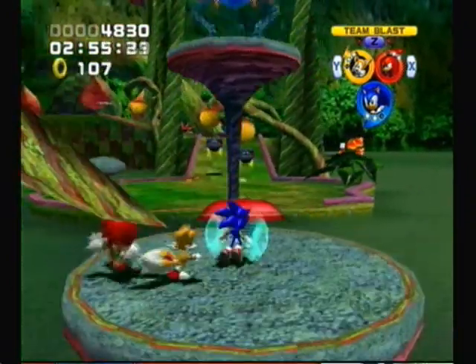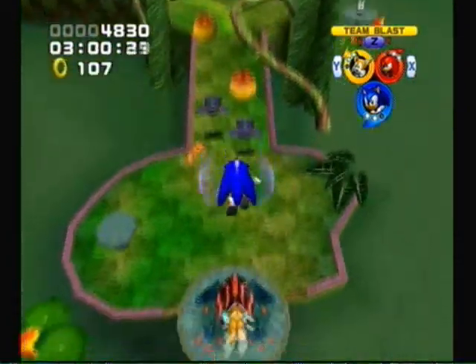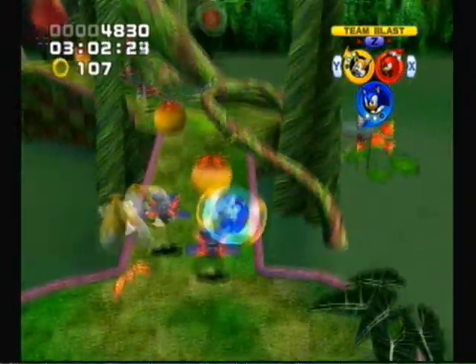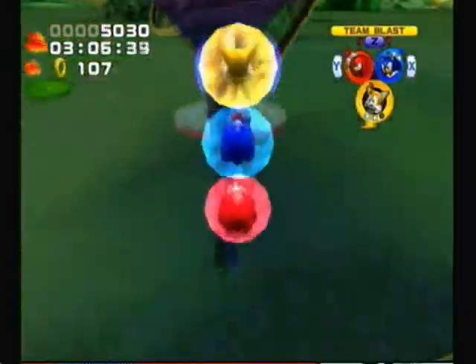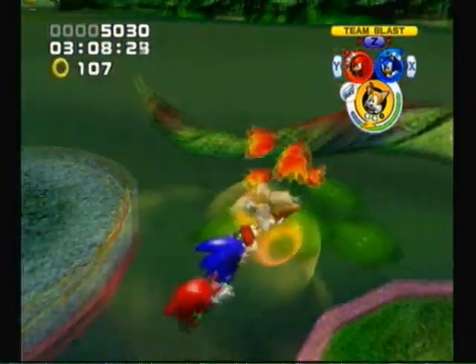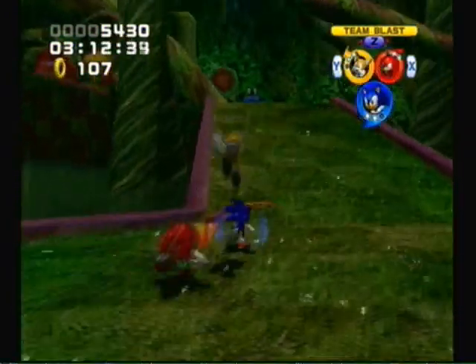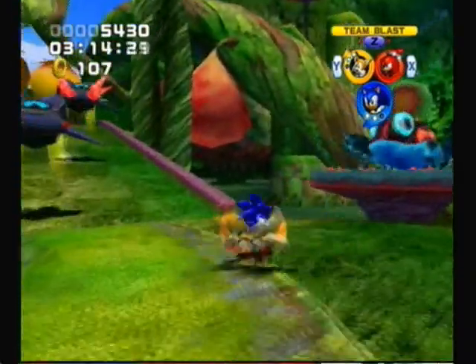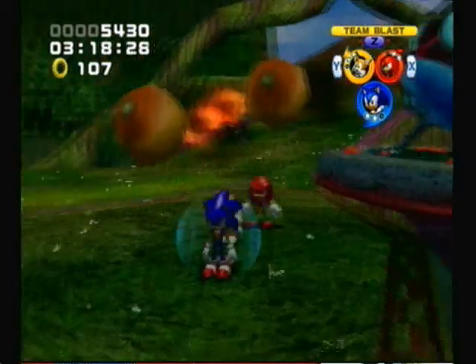The black frog is actually helpful here. Those robots — watch what happens when the black frog makes it rain. The plants fall, and long story short it makes the robots die. Death by fruit.